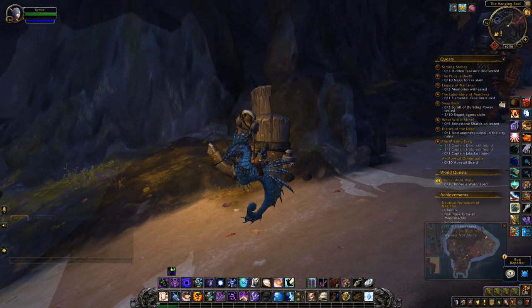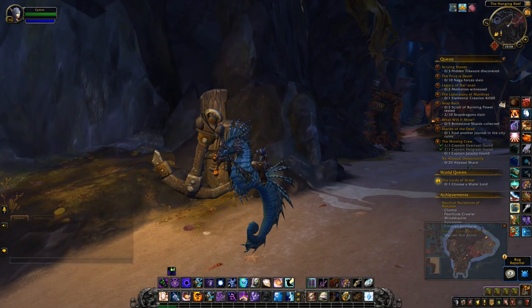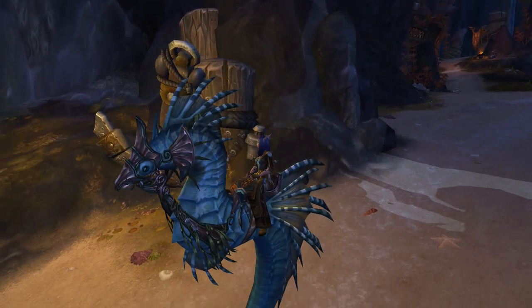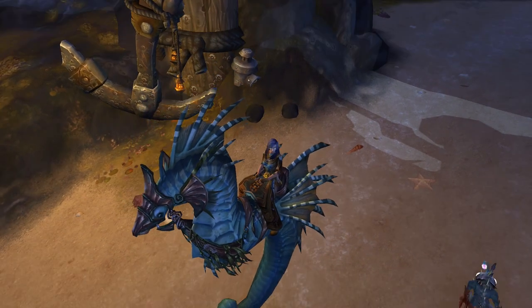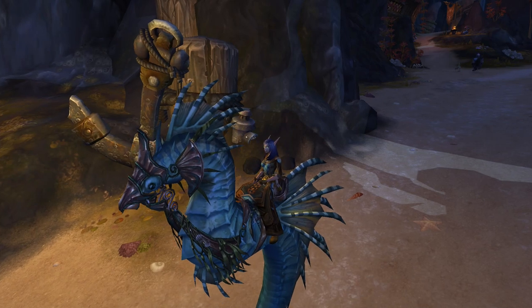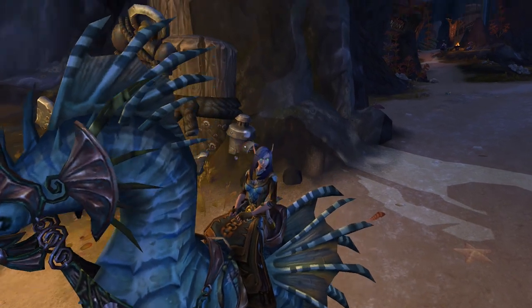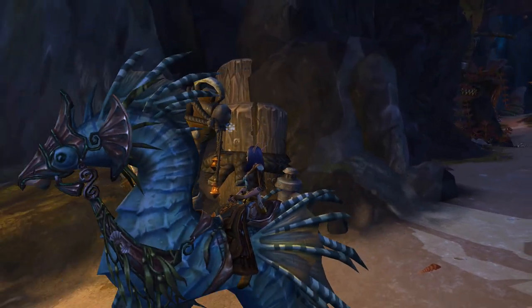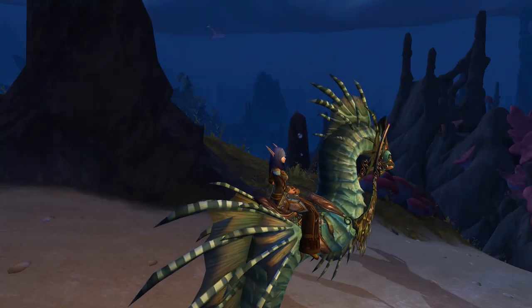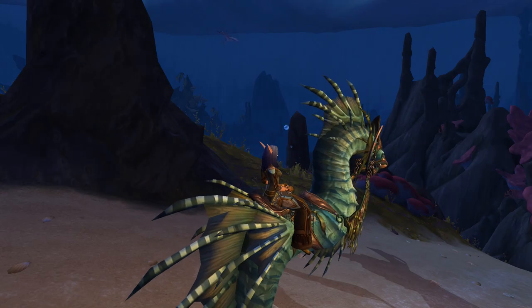I mean, I don't need an excuse to ride this little guy! Oh look, I still have bubbles coming off — a bit weird. Is that my belt maybe? I think those bubbles might need to be adjusted, because as far as I know I don't have a breathing hole coming out of my belly button.